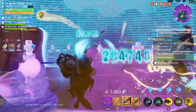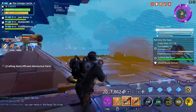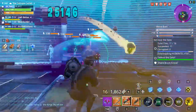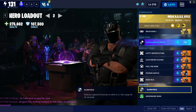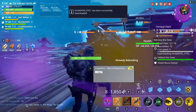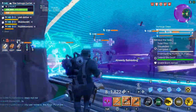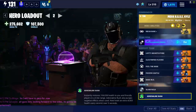Any experienced Save the World player knows that a level 138 mission with teammates who can't eliminate husks quickly and no trap tunnels is pretty much a guaranteed loss. For gadgets, I run Slow Field with this constructor loadout. If husks are overwhelming the base from a specific area or there's a choke point with a lot of husks — as you'll see in the gameplay — I just drop the Slow Field and am able to deal massive amounts of damage to the husks.